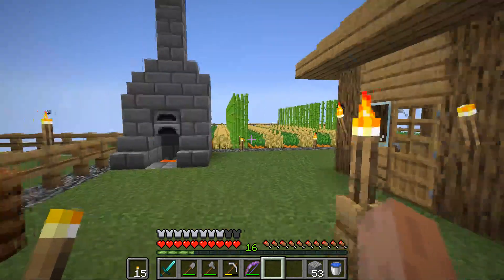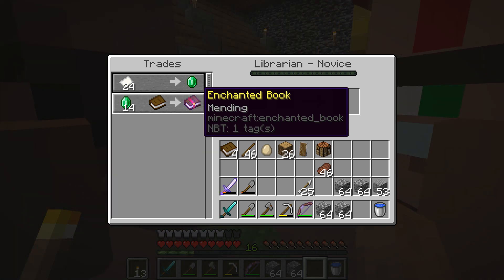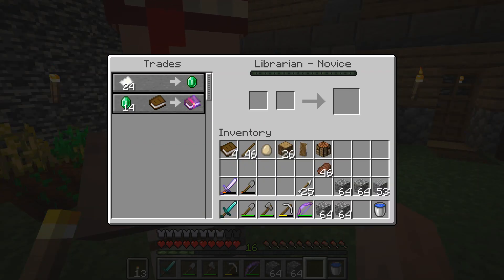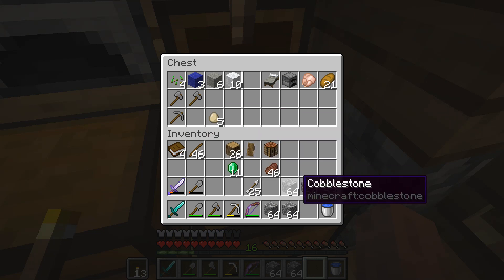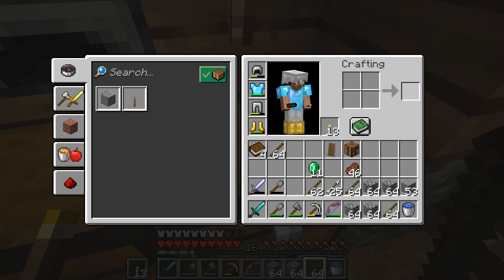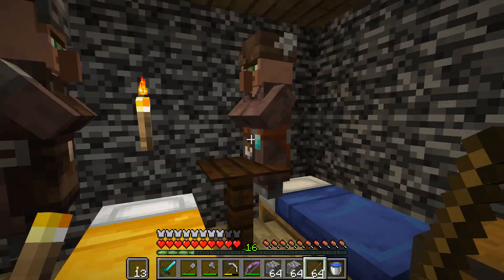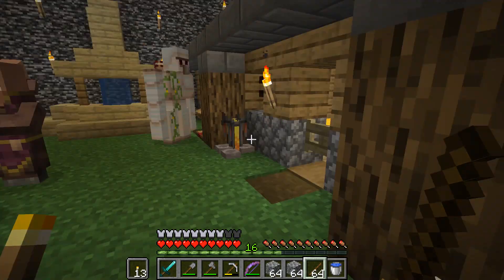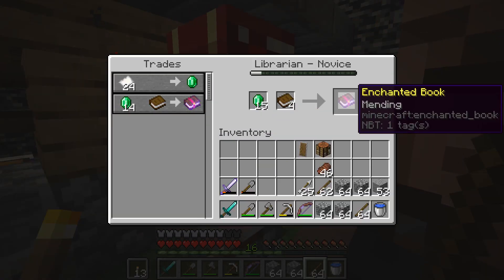We've got some gold — we can make golden apples, got a few of them. And here we go — one of the other guys grew up and we now have a librarian with mending! 14 diamonds — yikes. I don't think I have that much, not down here anyway — 11. I might have to get more wood. We might just be able to get three. Need a book and 14 emeralds. Mending — boom!